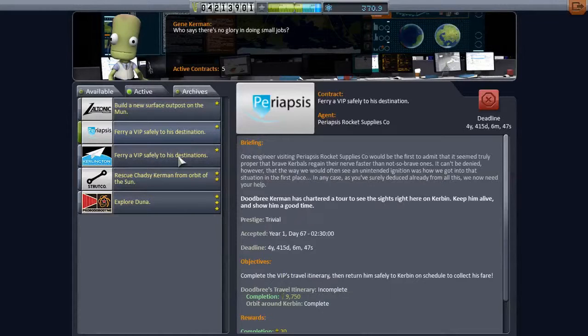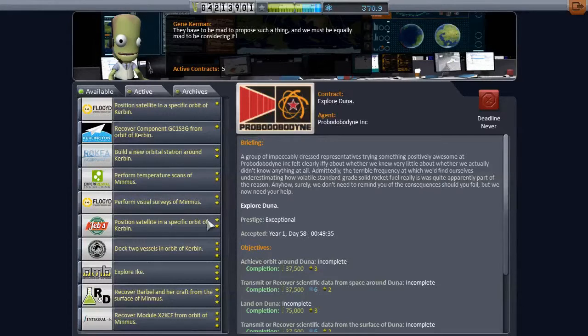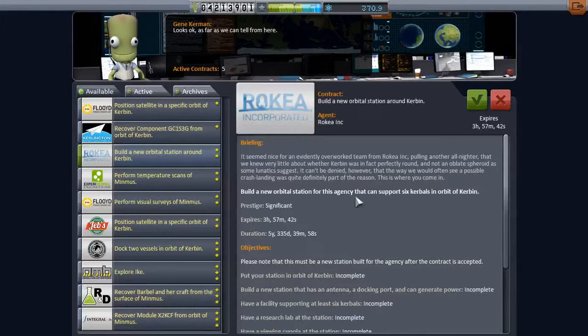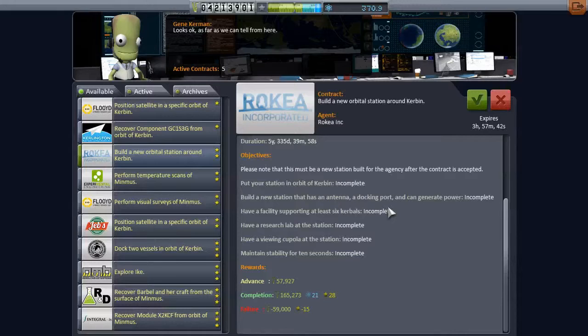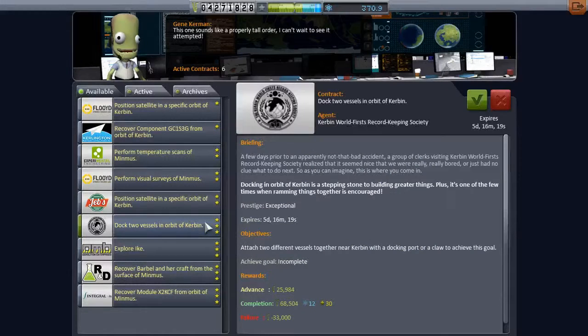We're currently doing these contracts. We sent a probe and it's gonna take quite a while to get there. I noticed 'build an orbital station around Minmus' - I think that's worth doing since we put one in orbit around Kerbin, so I'm gonna take this. We have five years to do it. There's also more temperature scans and visual surveys of Minmus. I'm gonna do this 'dock two vessels in orbit around Kerbin' - we can probably do that with the station already up there.